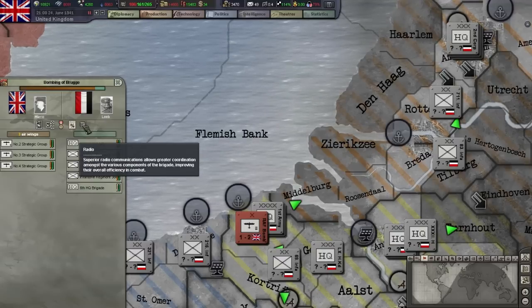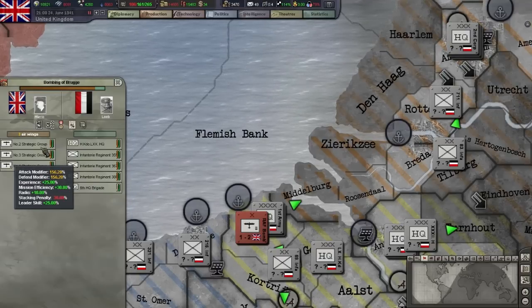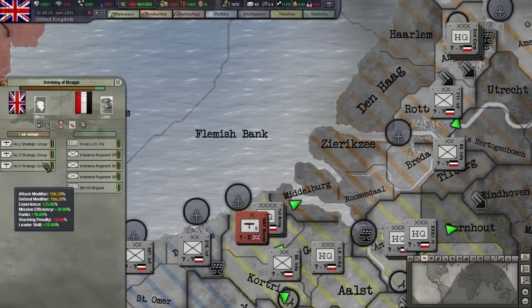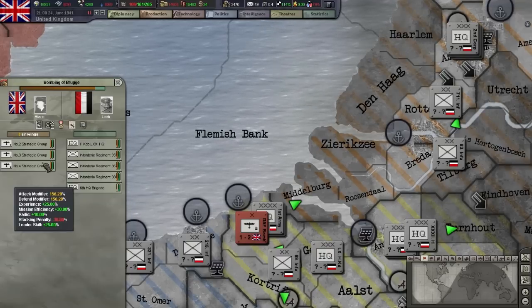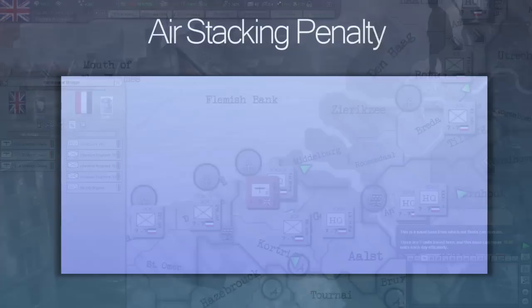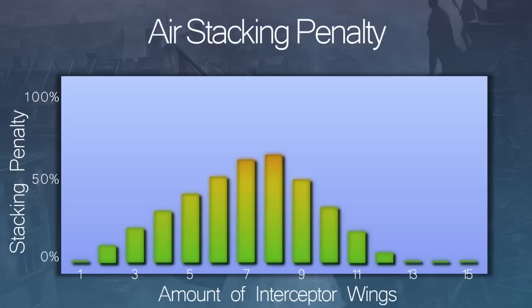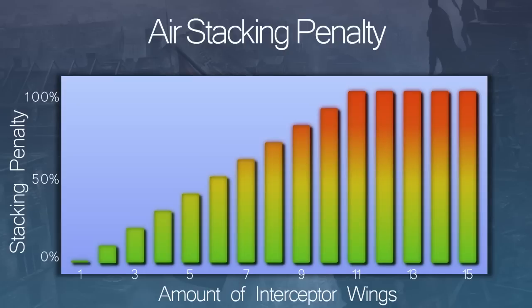Perhaps the most important aspect of air combat is the stacking penalty. Every type of battle in the game uses a sort of stacking penalty, which makes units less and less effective the more of them there are defending or attacking the same area. For air units it's very simple: every single air unit beyond the first one that enters the same air battle adds a 10% stacking penalty. A single interceptor has no stacking penalty, but if you send in two, both of them get a 10% penalty and fight at only 90% effectiveness. At 11 wings the stacking penalty reaches its maximum of 100% and your units will all fight at 0% effectiveness. When attacking ground targets it's even worse, as the stacking penalty actually starts with a single air wing. So if you send two bombers to attack a ground target, both of them will get a 20% penalty.